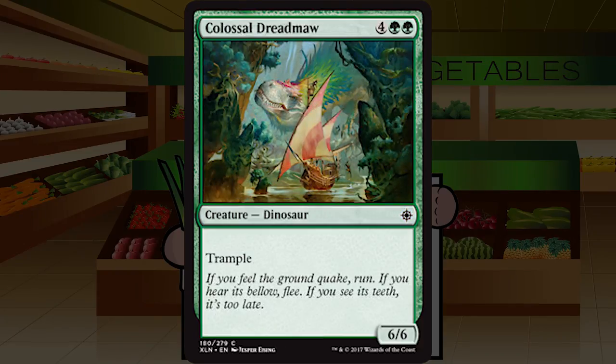Up next is Colossal Dreadma — four green green for a creature dinosaur at common, a six six with trample. Obviously compares less favorably to the seven six with hexproof we just saw, but it's still totally fine and playable in green. The double green is a slight pain point, but with other dinosaur synergy this can get really good. It's a lower pick, around C+. Interesting contrast that hexproof alone is basically the difference between an A and a C+.